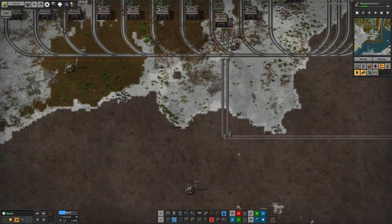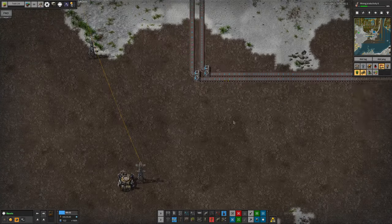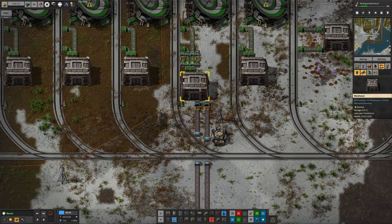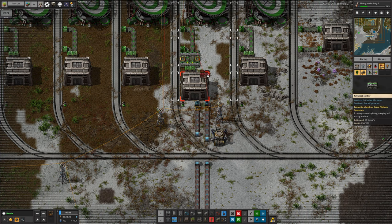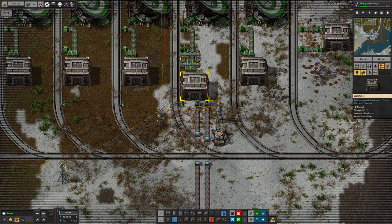The other part is feeding stuff into it. Along here we're going to have essentially a main bus of all the things we might want to ship up into space, and each can be split off and passed up to the warehouse. For some of these we might want to organise more space-efficiently, but there's only going to be maybe four or five things going up to the astro science. We can fit up to 14 different items into one of these warehouses if we need to.